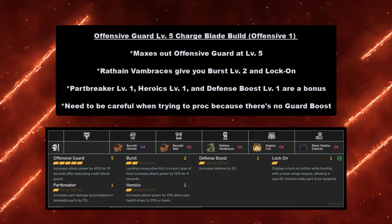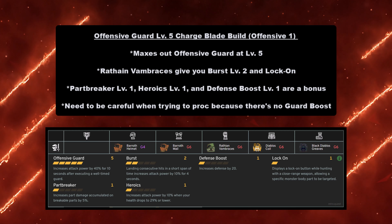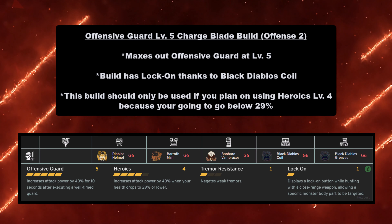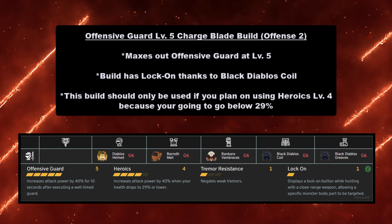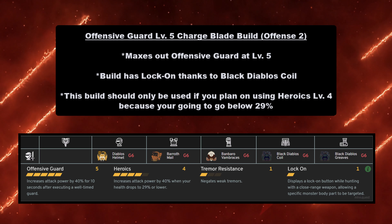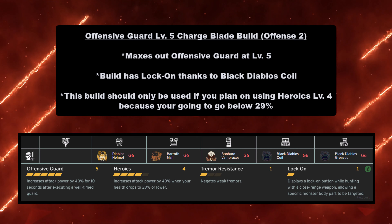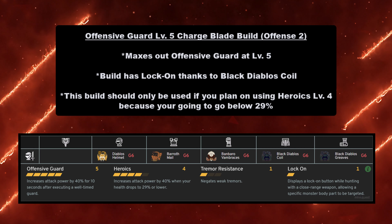For the first build, we have the offensive builds. First off, we have the Offensive Guard level 5 Charge Blade build. This maxes out Offensive Guard at level 5, giving you a whopping 40% attack bonus for 10 seconds after executing a well-timed guard. It's pretty easy to do if you're able to get your guard points in, or if you hold guard while your sword is glowing. Rathian Vambraces give you Burst level 2 and Lock-On — always a nice damage bonus for a raw build. Heartbreaker level 1, Heroics level 1, and Defense Boost level 1 are a bonus. Be careful what you guard against, because this build doesn't use the Guard skill, so if you don't proc the right timing you'll get punished for it.